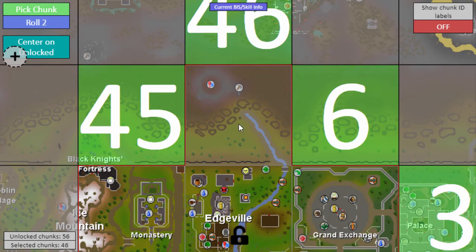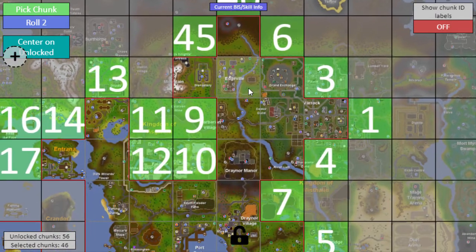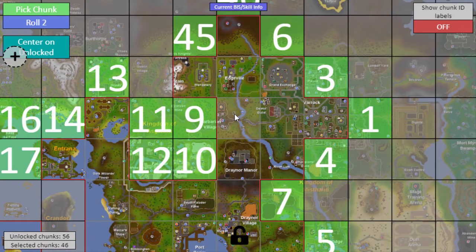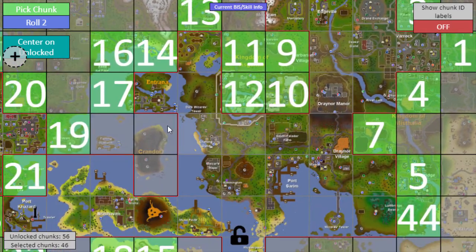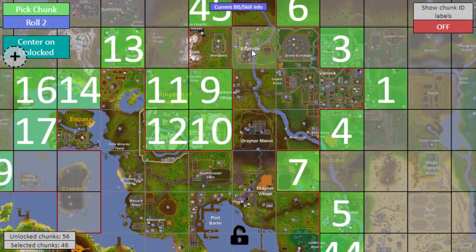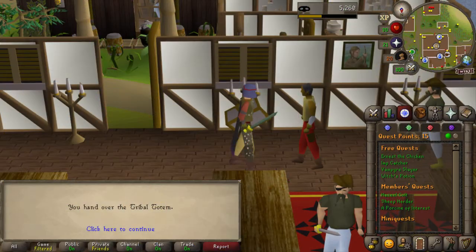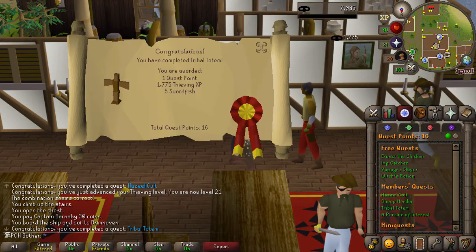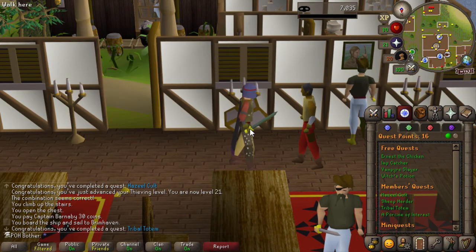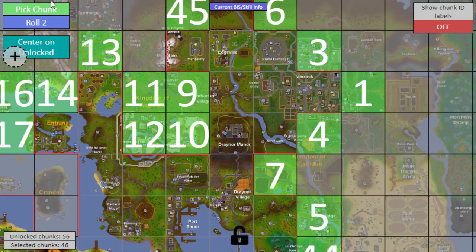That is the chunk I need for the Abyss, and I need to do Rune Mysteries first, but you need three entry points — I already have Wizard Tower and Varrock, so I would be able to unlock the Abyss once I get Rune Mysteries, which I think just needs Lumbridge Castle now. That's actually pretty neat — these quests are just rolling in. Here is Tribal Totem, giving me some more Thieving Experience as well as another chunk unlock.